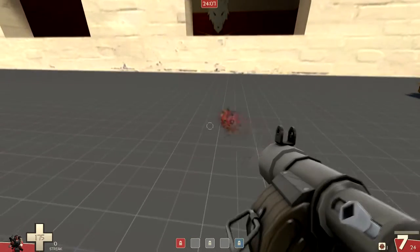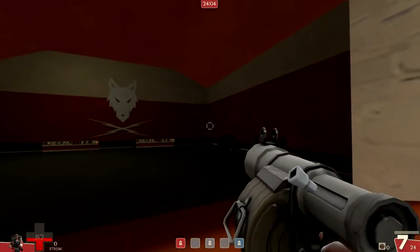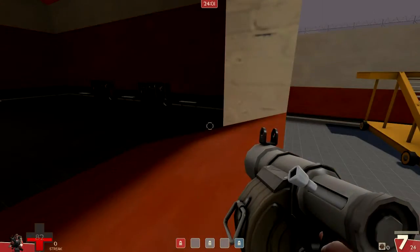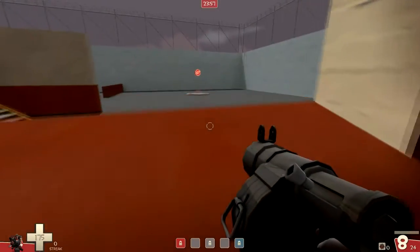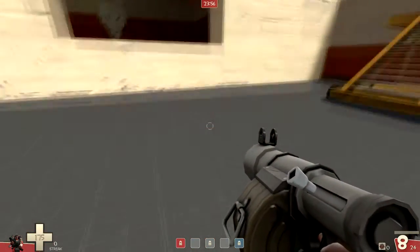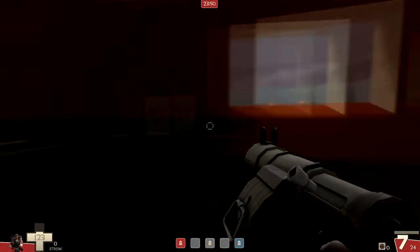Another thing to keep in mind is the distance you are from the sticky as you detonate it. If you're closer to it, you'll be pushed farther, but you'll take more damage. In regular play, you might not always need to get the absolute maximum boost to clear certain jumps, so it can be more beneficial to stay a bit further away from the sticky. That way you can still make the jump, and you'll have more health left once you reach your destination.